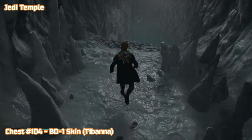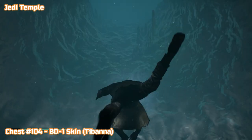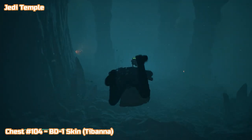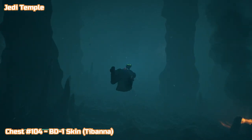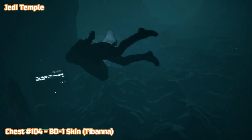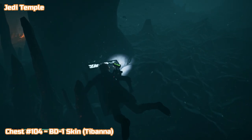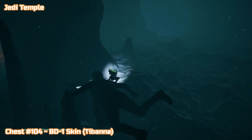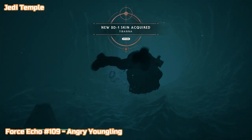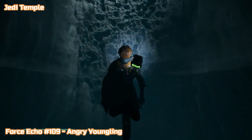So there was another bounty hunter — there are quite a few of them all the way through trying to get me, but no time to take them on. This next chest is in the water here, just on the left — can't really miss it. The force echo is going to be in that little cave off to the right. I'm just going to swim in there, get out of the water, and it will be right ahead of us. And that's it for the Jedi Temple section.